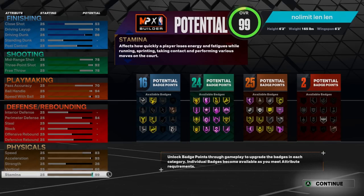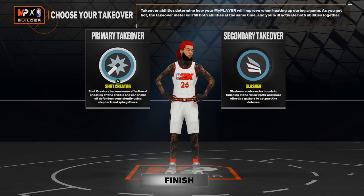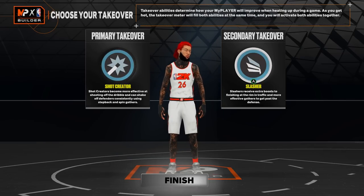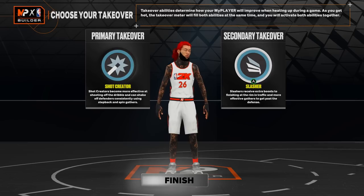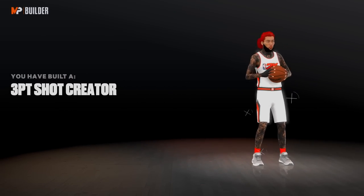That's the build — you get 16 finishing, 24 shooting, 25 playmaking, with low defense since we're not using that. One thing I also want to mention: our vertical is 66. You might think you can't get contacts, but you can — on current gen, vertical only matters in next gen. For takeovers, I would set shot creating as my primary and slashing as my secondary. I love the fade, and slashing is great for those wide open dunks. If you didn't get the build Three Point Shot Creator, you made a mistake.